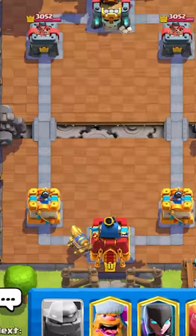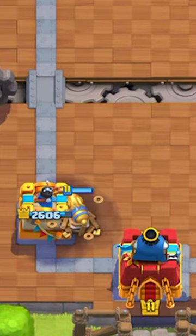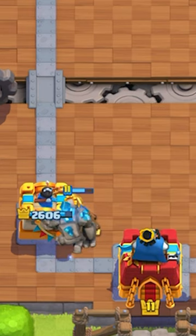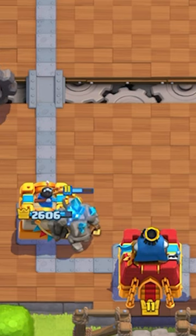Clash Royale is broken. If a cannon cart is destroyed near your tower, troops can get stuck behind it. When a cannon cart is destroyed, it turns into a cannon, which counts as a building. Because your tower is also a building, troops get stuck between the two buildings.